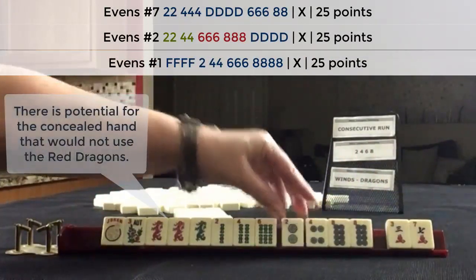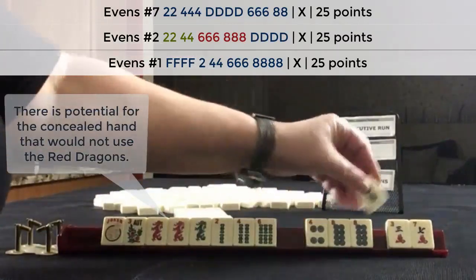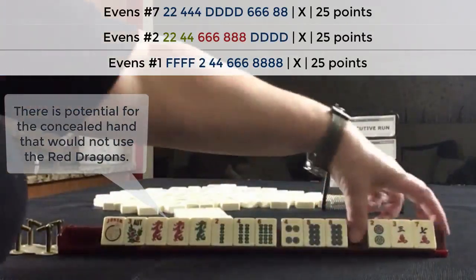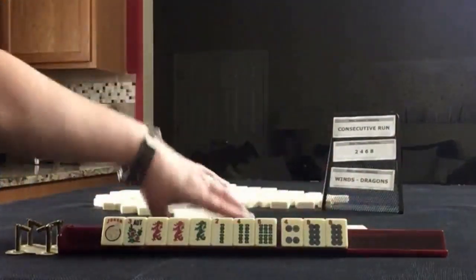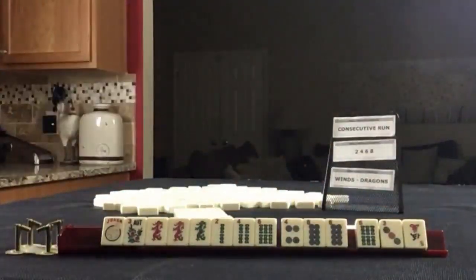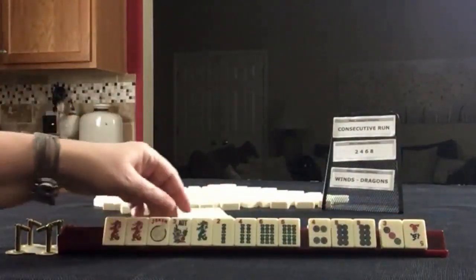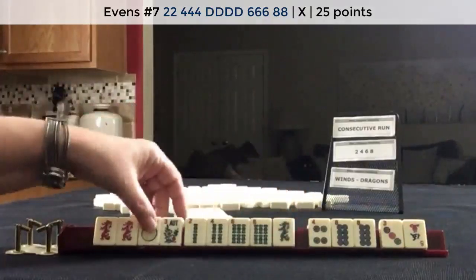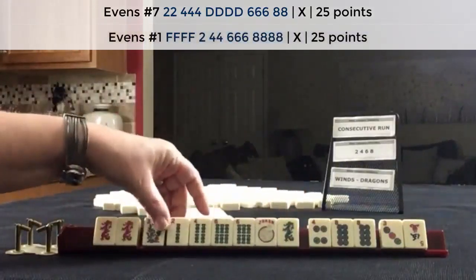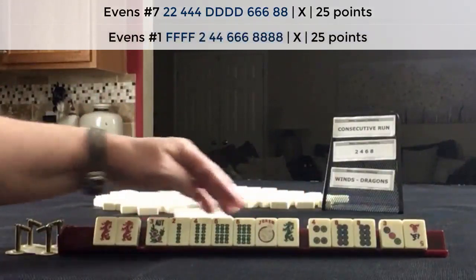I was thinking about a pair hand, but there is no pair hand up here. We're forcing hands in these categories. Let's pass these. We got a six. Two, four, six, eight dragon. Two, four, six, eight. We could use that for the missing eight for the hand with flowers — the first one.